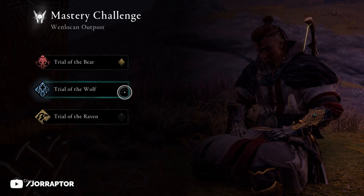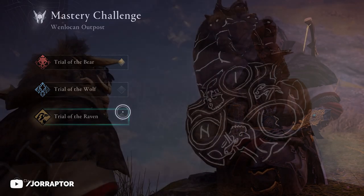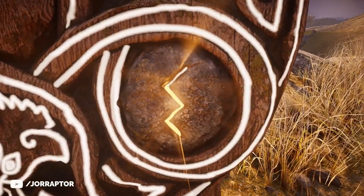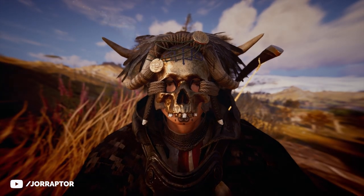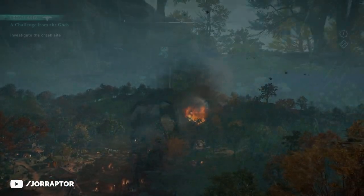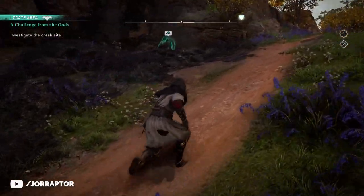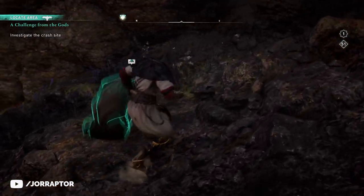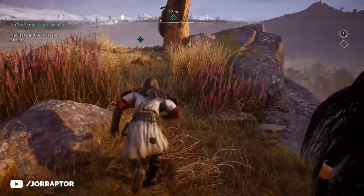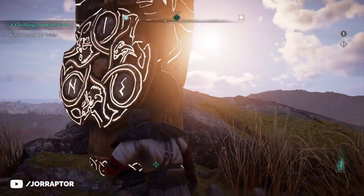Let's first go over the Mastery Challenges, which will be available after reaching power level 221 and doing one story arc in England. Then you will get the quest which has you go to the crash site. I won't spoil things that are unnecessary — just follow the quest — and then at one point you are tasked to find one of the shrines, which is close to a fast travel point. Here you need to do three challenges.